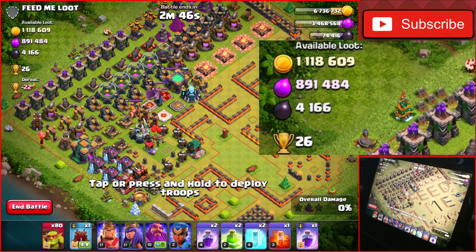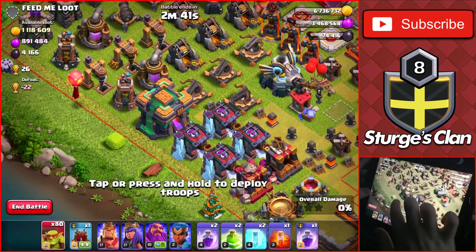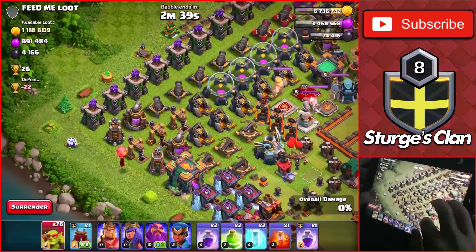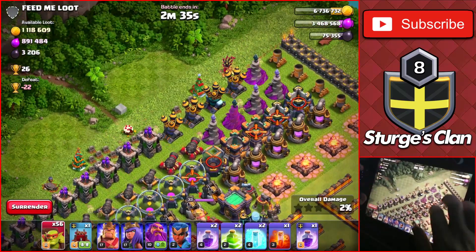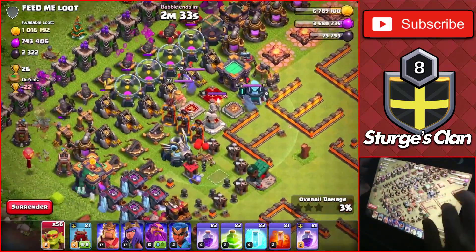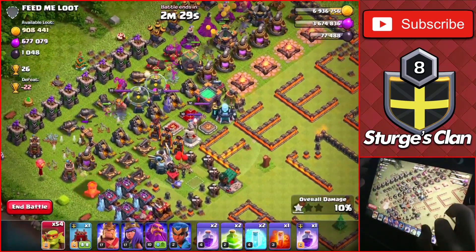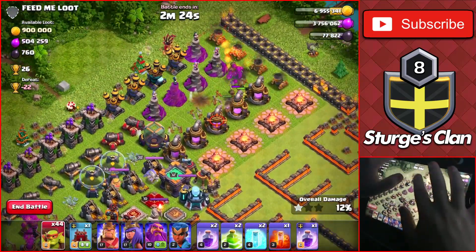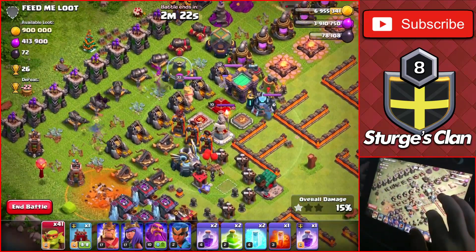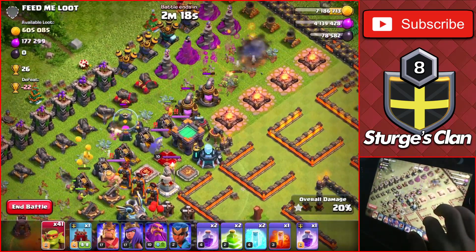1.1 million gold and 900,000 elixir — using the sneaky goblins once again. Dropping goblins on the Town Hall to take it down real quick, then dropping a bunch of goblins to head in. I don't really care how many we use as long as we get most of the gold and elixir, and a little bit of dark elixir on the base. Dropping a couple more goblins heading in, we have about 40 of them left and should get most of this loot.